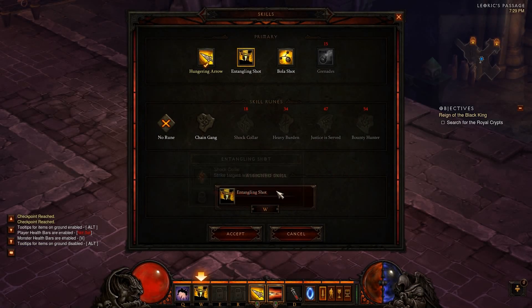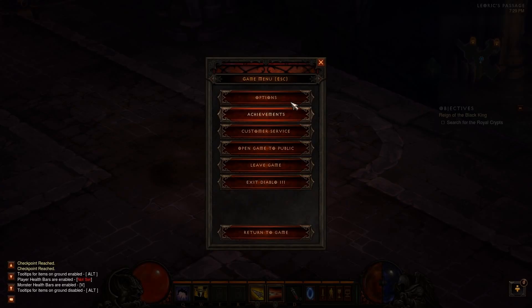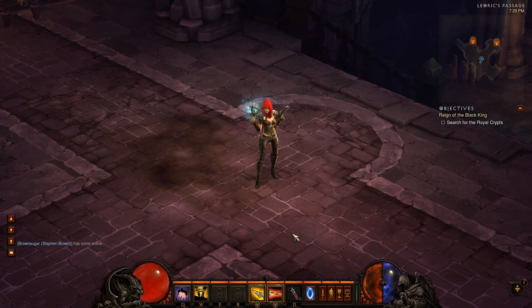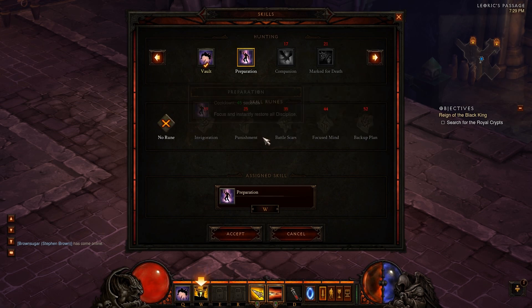Certain abilities are locked to specific keys by default. You can change this by going to Options, then Gameplay, and checking off the Elective Mode box. This will let you use any skill from any category on any button you wish. This is definitely more useful at higher levels of the game when you want full control over all of your abilities.